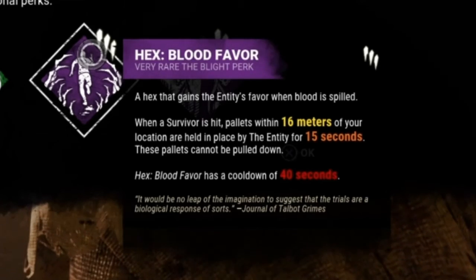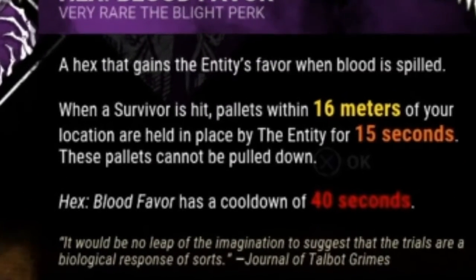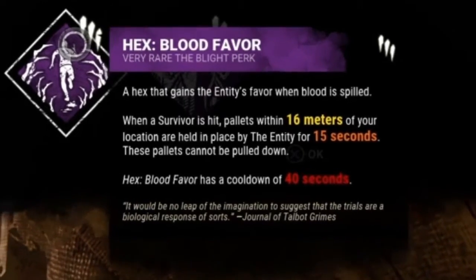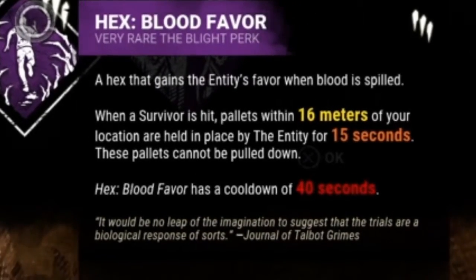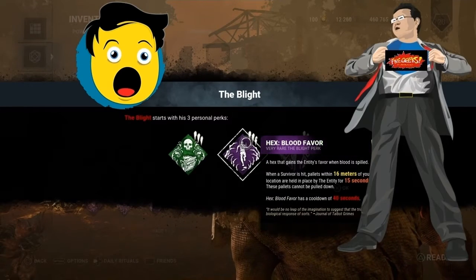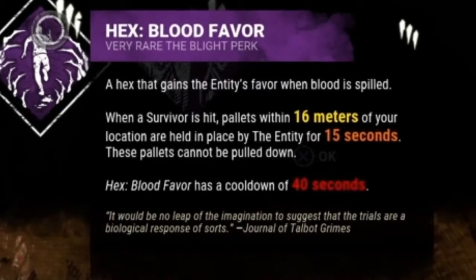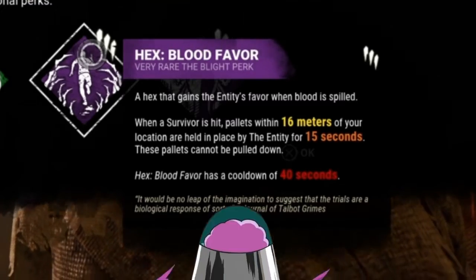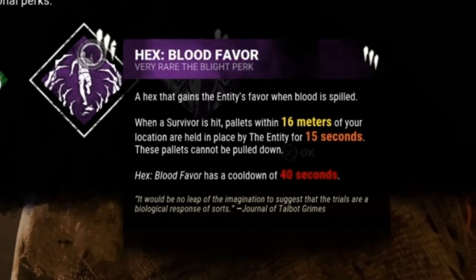And Hex Blood Favor. A Hex that gains the entity's favor when blood is spilled. I like it. When a survivor is hit, pallets within 16 meters of your location are held in place by the entity for 15 seconds. These pallets cannot be pulled down. Hex Blood Favor has a cool down of 40 seconds. So if I hit you and you try to run away and do pallet face, you can't. That's nice.